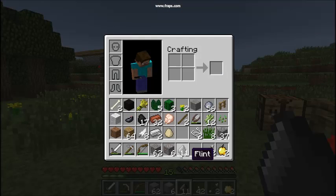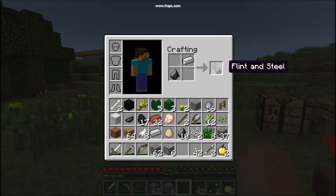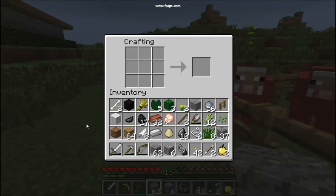First of all, I'm going to do the one that was requested — flint and steel, by my good friend, of whom's name I won't mention. Just like that: a piece of flint, and iron. Now, it should be called flint and iron, or you should make steel. The weird thing is, iron is supposed to be black, not silver. It's weird.